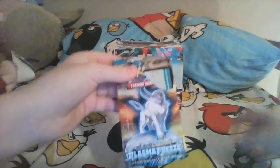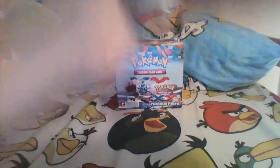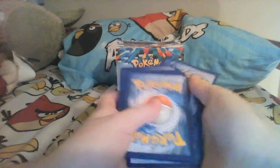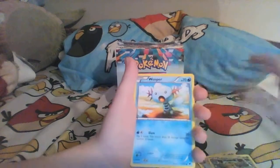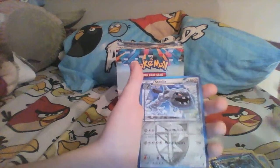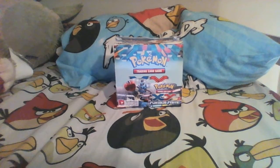Let's open this up. Plasma Freeze — it has Absol on the front. I don't have a lot of these, so I'm gonna keep this one. Looks like we got Team Plasma Ball, Noctowl, Hakuna, Wooper, Trico, Eevee, Weedle, Yamask, Seismitoad, Seismitoad, and we got Steelix Rare. There's that pack.